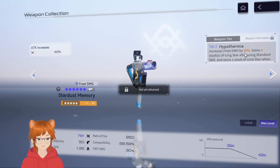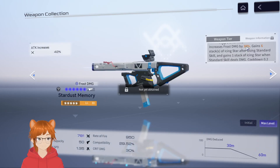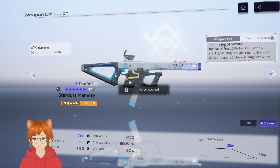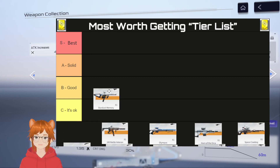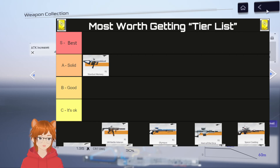At max level, the passive nearly doubles to 30% frost damage and 5% per stack for 3 seconds, max 12 stacks — so you go from 18% with 36% to 30% with 60%. The substat is 42% attack. I'll put Stardust Memory in Solid. The reason is Wild Hunt herself is very strong, so getting this weapon will definitely enhance her effectiveness. But I didn't put it at Best because she doesn't actually need it.